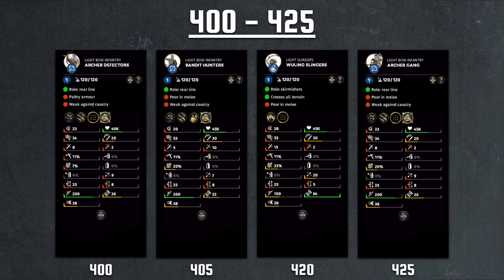Jumping ahead to the 400 to 425 cost range, we have the Archer Defector — another Zhang Brothers yellow turban unit. Compared to the Proacher, this is actually a worse unit. It has slightly higher morale but worse melee capabilities with the same range output and costs more. Then we have Bandit Hunters, basically their version of the archer at 405 cost — same stats with the 200 range bow that does 25 and 8. Then the Wuling Slingers — the slightly upgraded slinger, actually worse because more damage is on base and it lacks the Expendable trait.